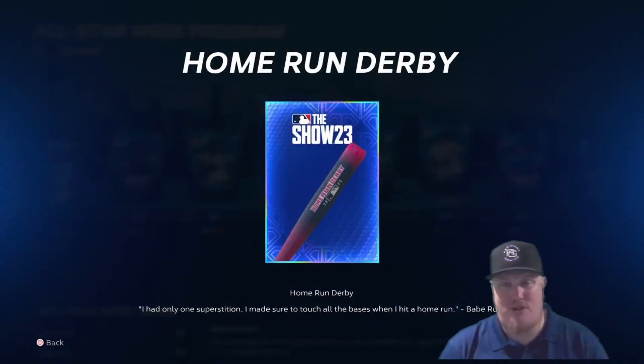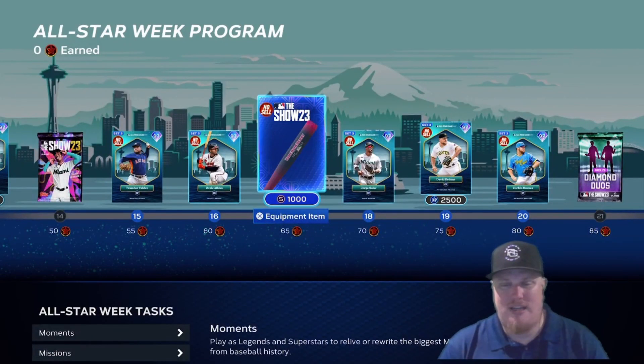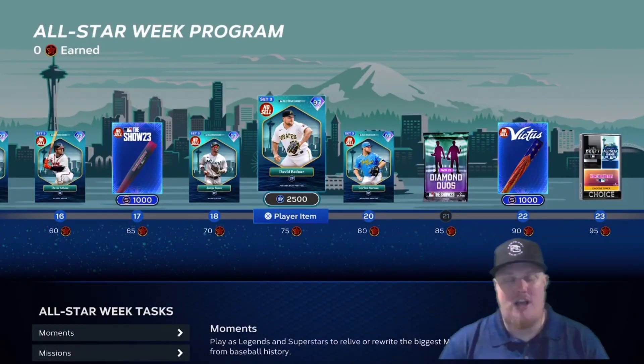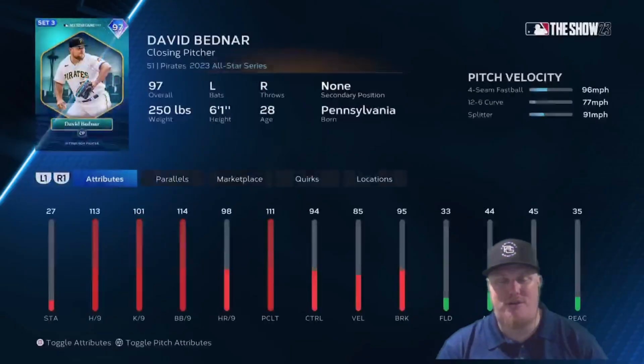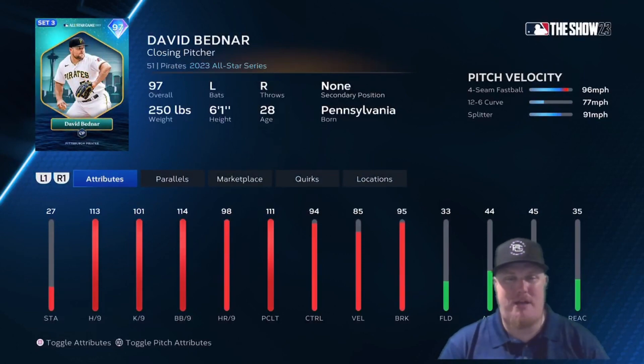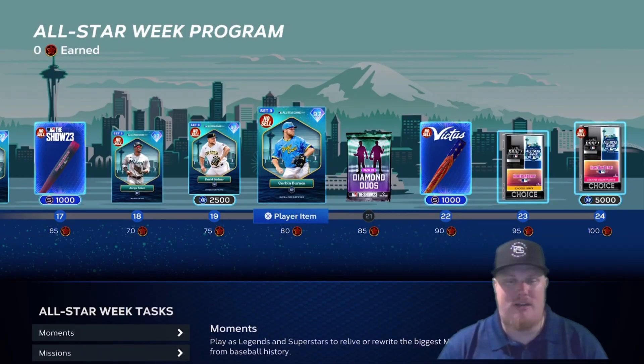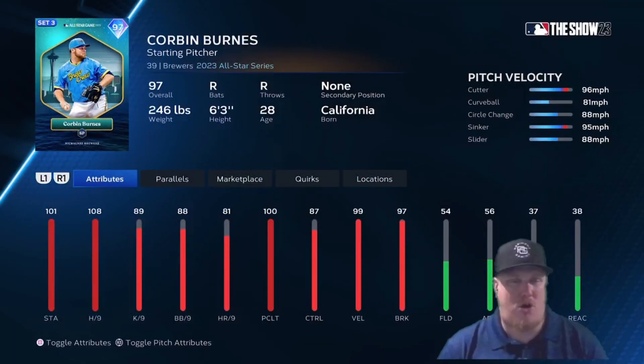At 65 stars you get the Home Run Derby 2023 bat. At 70 stars, Miami Marlins right fielder Jorge Soler comes in at 97 overall — with 84/124 contact and 104/125 power, Soler is a must-have for Miami Marlins theme team fans. Another 2,500 XP at 75 stars, plus Pirates closer David Bednar at 97 overall in the All-Star Game program.